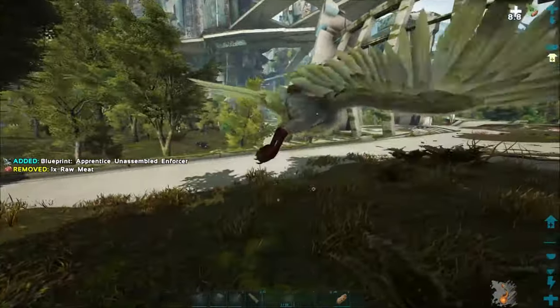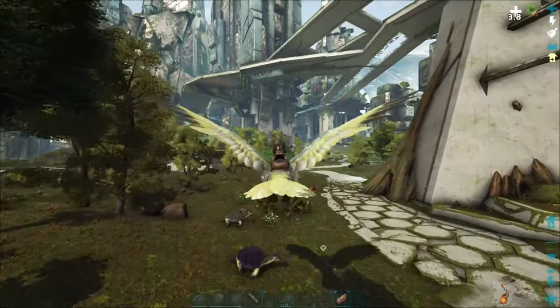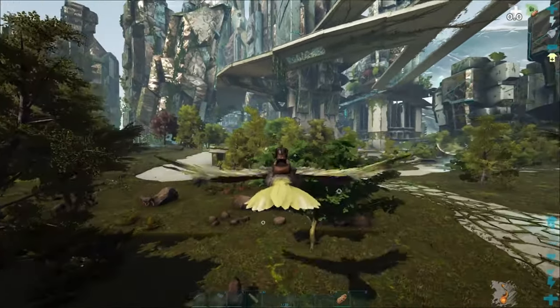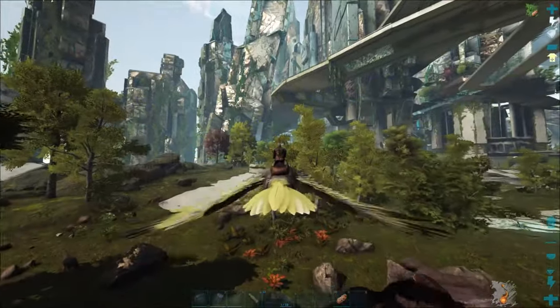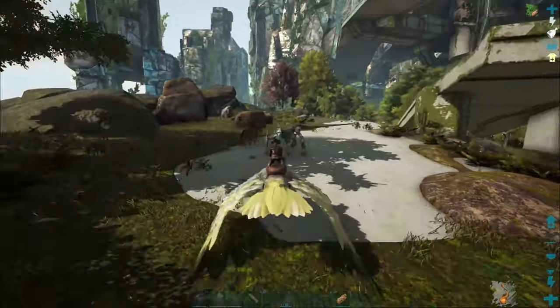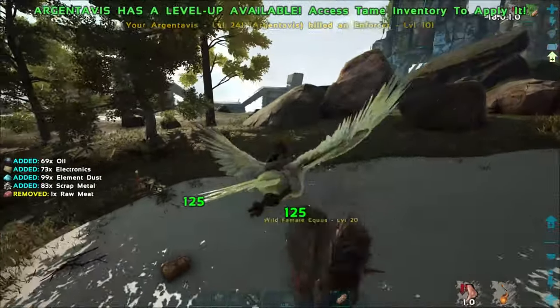It's only an apprentice one too. I think that level 110 blueprint we have — that's going to be the one we end up building. Let's head back over towards base, empty stuff out, kill any enforcers along the way, and then I'm going to need to harvest a lot of resources so we can try to build one of these today.